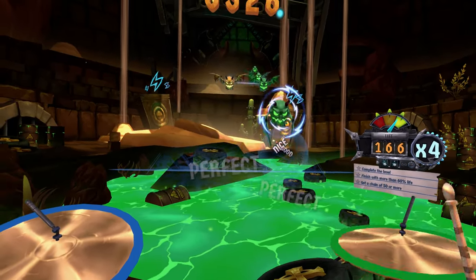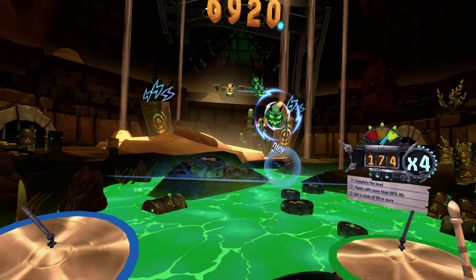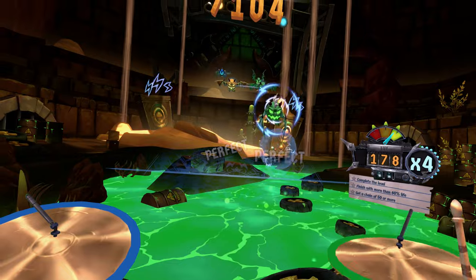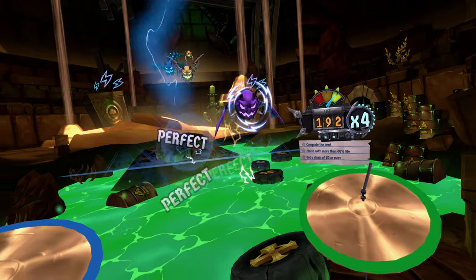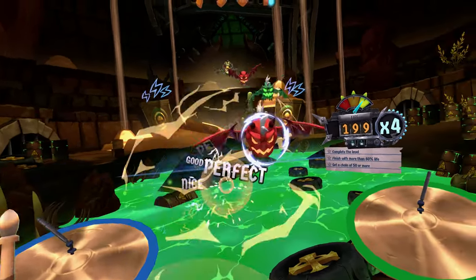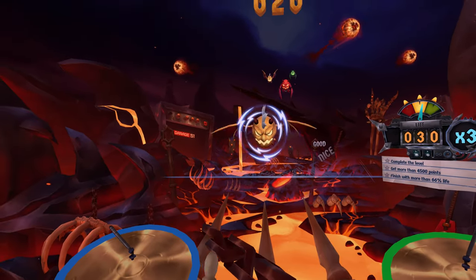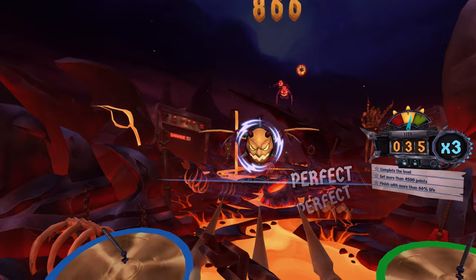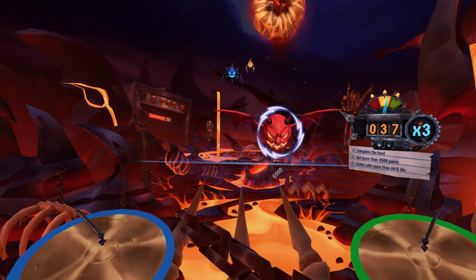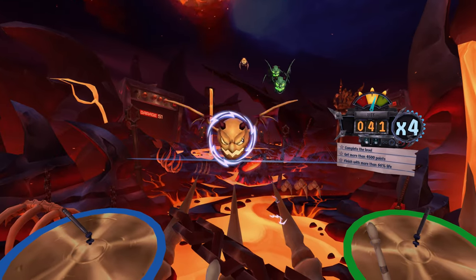As you get to the latter chapters, it starts to introduce new obstacles. Some are great — I really liked when it removed the target line at the bottom of the screen that identified a perfect hit; it challenged my personal progression but kept things fair by pairing it with an easier song. What I didn't like: one obstacle covers the screen in some sort of liquid, obscuring your view so you have to memorize what's ahead. Thankfully it was brief and didn't appear often, but it felt extremely cheap.